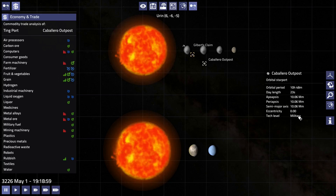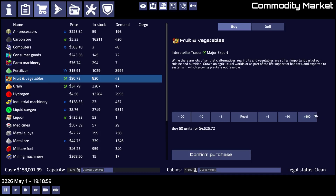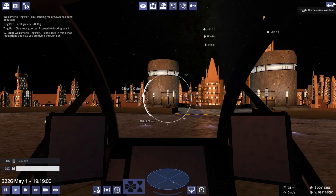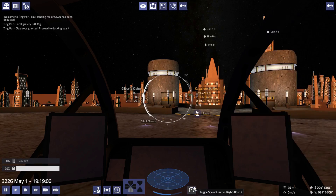Caballero's got a military certificate, so you know what — let's take some fruits and vegetables over to Caballero since we're here. 4,600 some odd credits. Caballero Outburst is on the other side of the system, but that's okay. It's on the other side of the planet — not quite the right way to say it, but close enough.